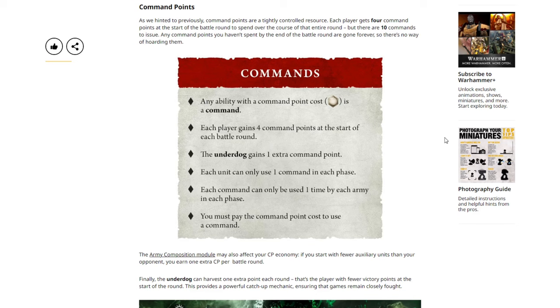Command Points. As we hinted to previously, command points are a tightly controlled resource. Each player gets four command points at the start of the battle round to spend over the course of the entire round, but there are 10 commands to issue. Any command points you haven't spent by the end of the battle round are gone forever, so there's no way of hoarding them.